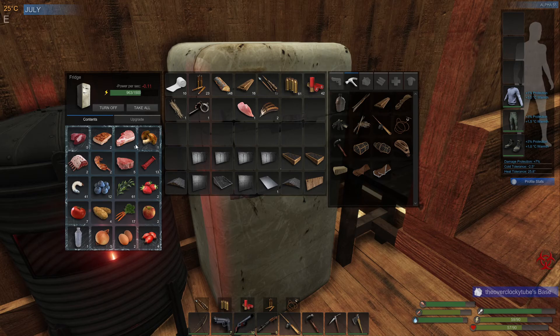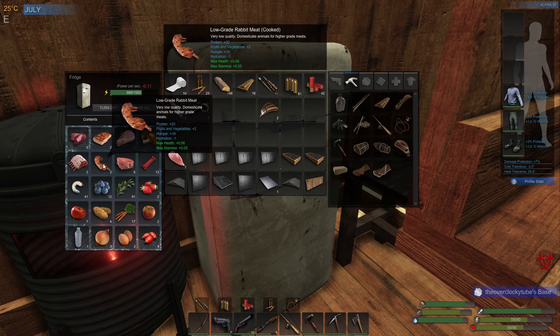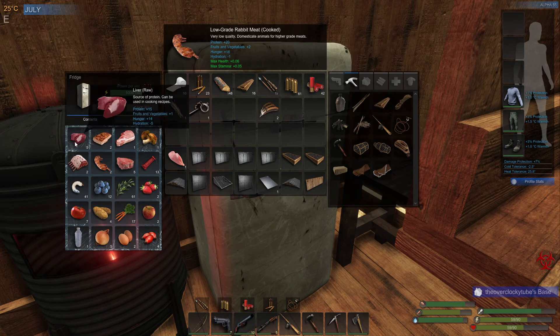We're back at our small mansion and I'm gonna show you guys everything you can get in the game. We're going to go from the top — I'll tell you where you get everything and how I got it. So we'll start here with the liver. The liver you can technically get from any animal, except the rabbit and the chicken. Also, you can't get it from bats — and yes, there are bats in this game, believe it or not.